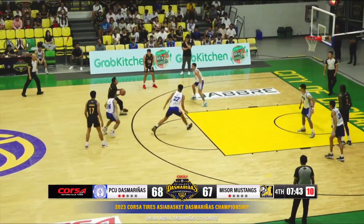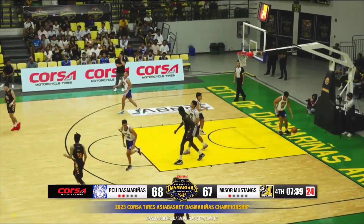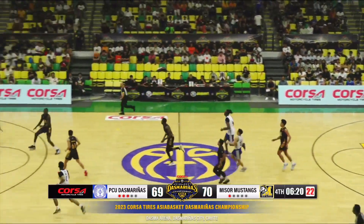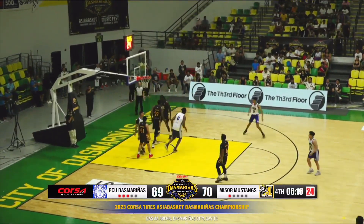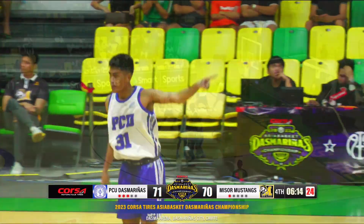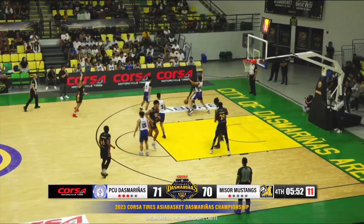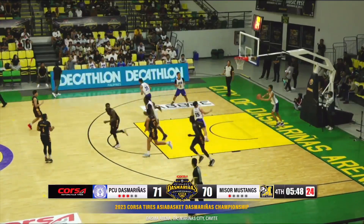Miki Monteclaro going away from the pick — stops, pops, makes the three. Now medyo tahimik nga si Monteclaro, can't find the stroke from the outside. Meanwhile, this fast break — Eskultor over Toba. Very disappointed Eugene Toba there. Here in this game they actually have a chance to win, to get their first win against the Miss Or Mustangs. But not if Eugene Toba has anything to say about it.